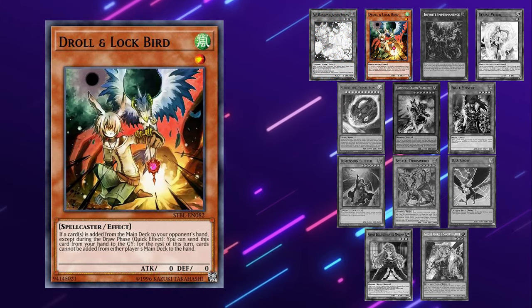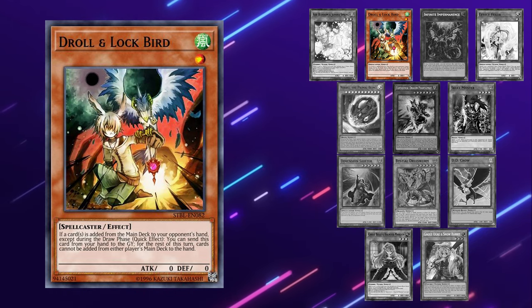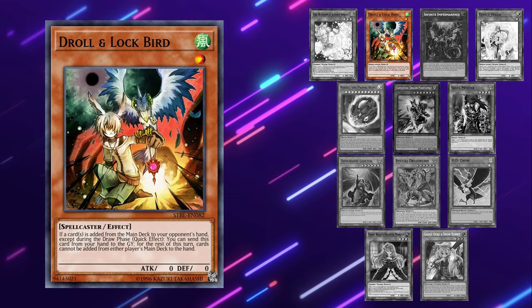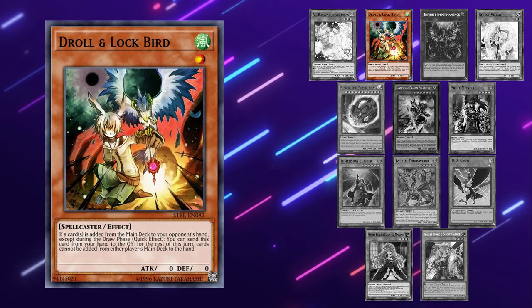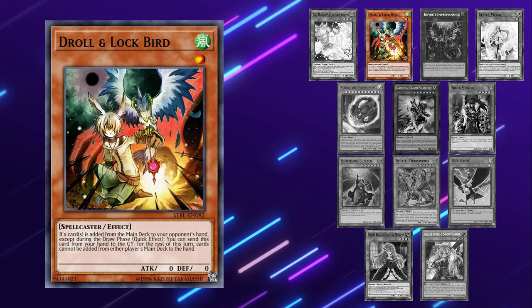Droll and Lockbird is the best hand trap against Manadium. Pretty much every single card in the deck searches for another card, and most Manadium decks right now are playing Fenrir as a way to get to Scareclaw Kashtira. If you hit them with a Droll right there, they can no longer add the field spells or Arrival or anything off of Runeheart. Many decks this format are weak to or at least annoyed by Droll, so it's going to see a lot of play.